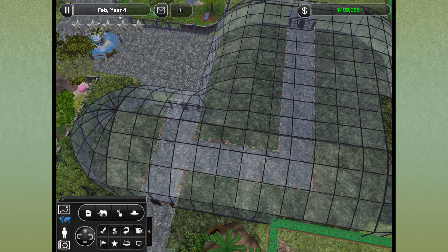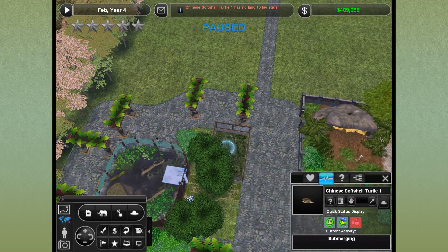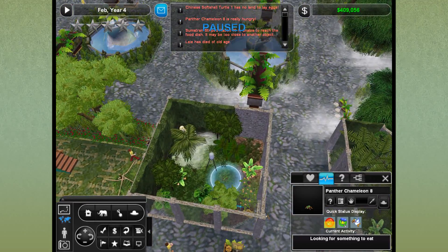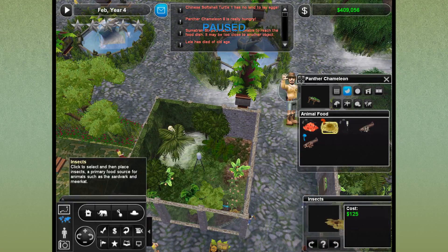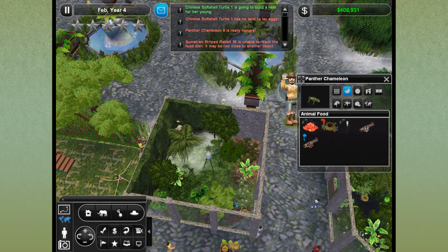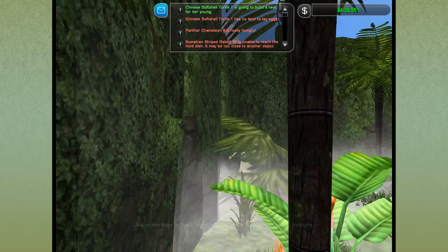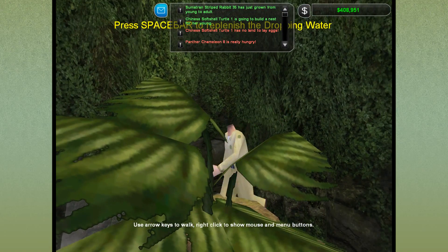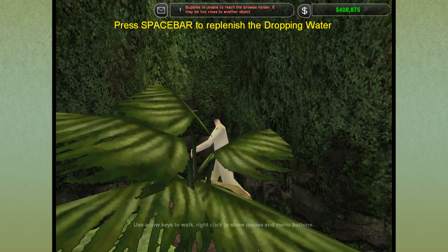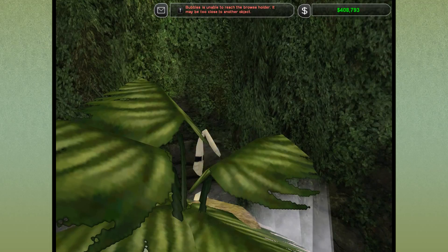Every time I thought about what I wanted to do in this zoo, it always came back to wanting to do a bunch of tropical bird aviaries. Building with the aviary decorative pieces was proving a little bit tricky, so I took some time and figured out how to build one. We've got a nice big aviary in the corner. But first — Chinese Softshell Turtle needs somewhere to lay her eggs, and Panther Chameleon 8 is really hungry and having some trouble finding food.